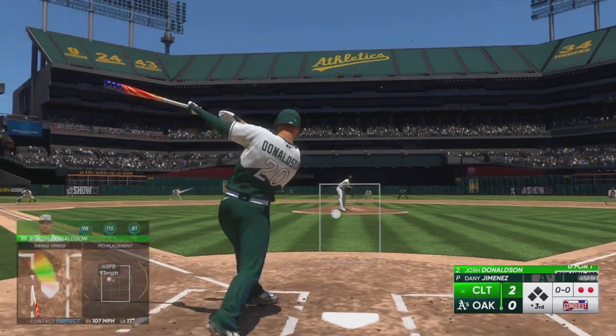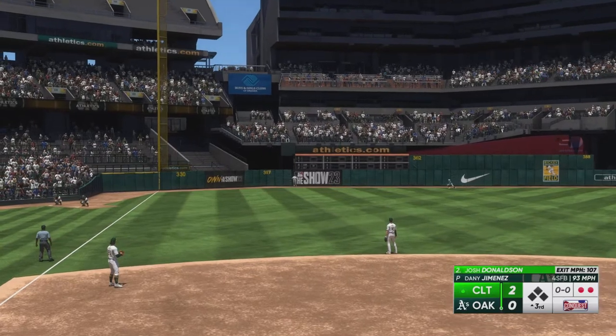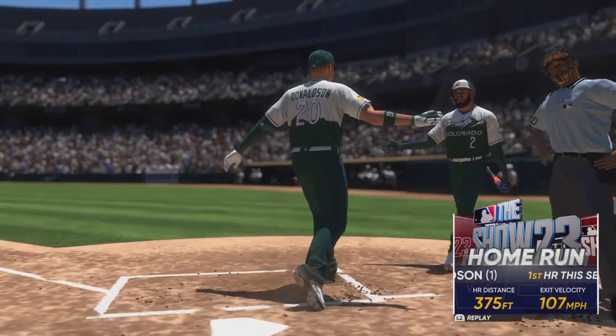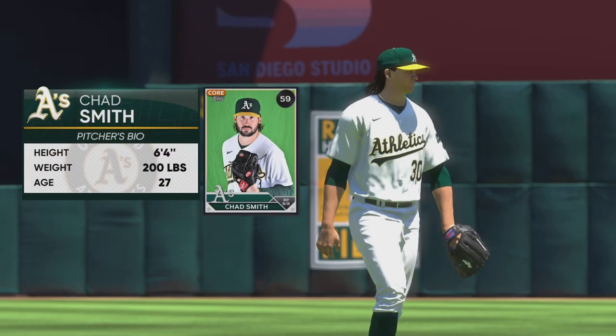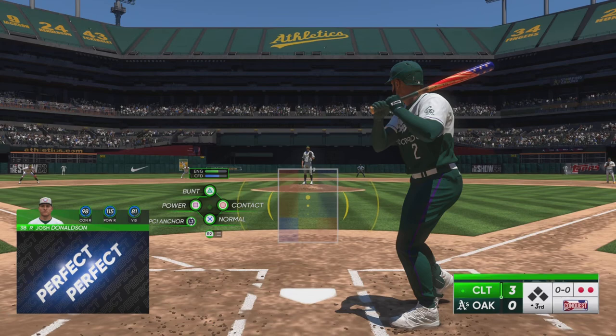Now it's Josh Donaldson's turn to hit. That one ripped left field, and that baby's gone. He sends a rocket to left and they add a run. It's 3-0. Chad Smith gets the call from the pen, and this could be a pretty critical point in this game. They're hoping he's the guy to keep them within striking distance.